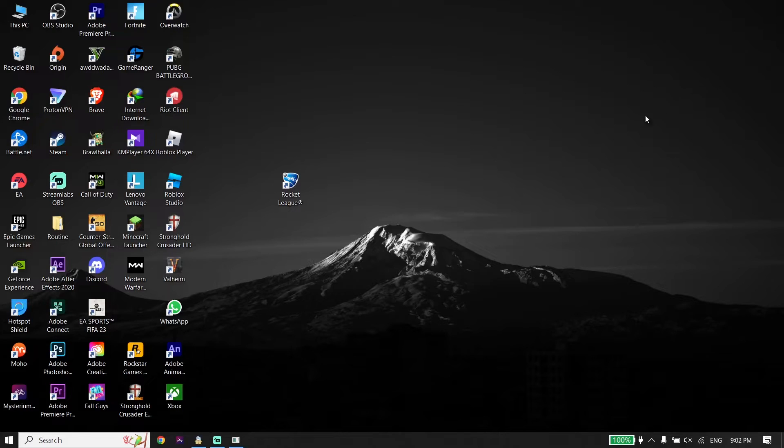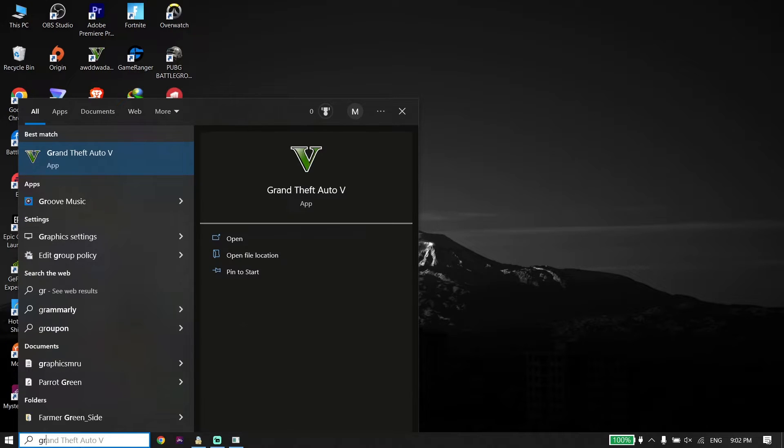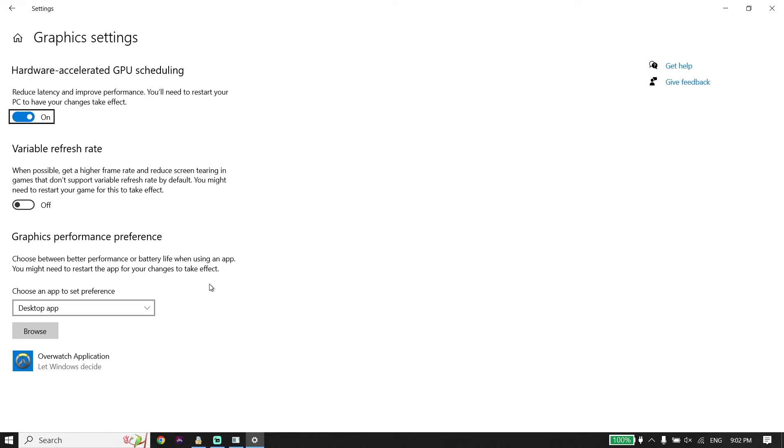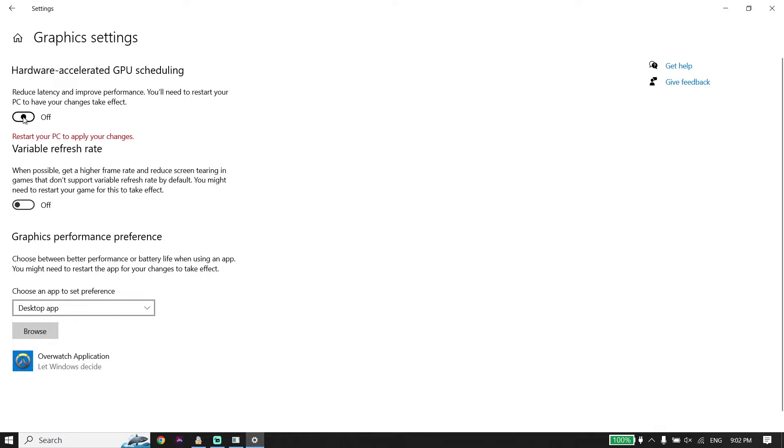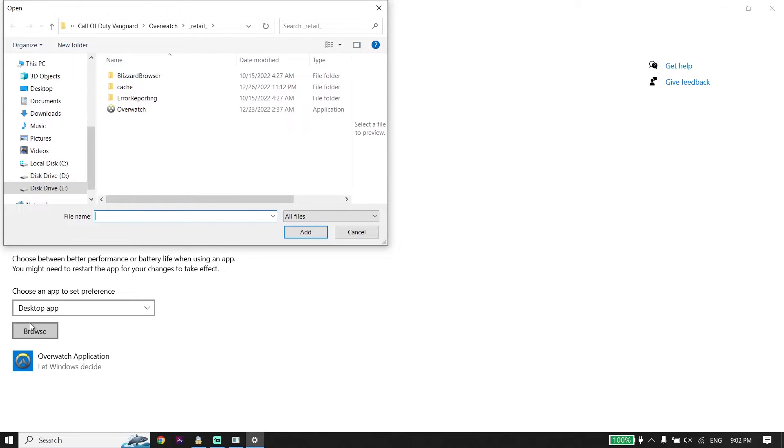If that didn't work, for the next solution type 'graphic settings' in the search box. Then click on Browse — first make sure to turn on that option, then click Browse.